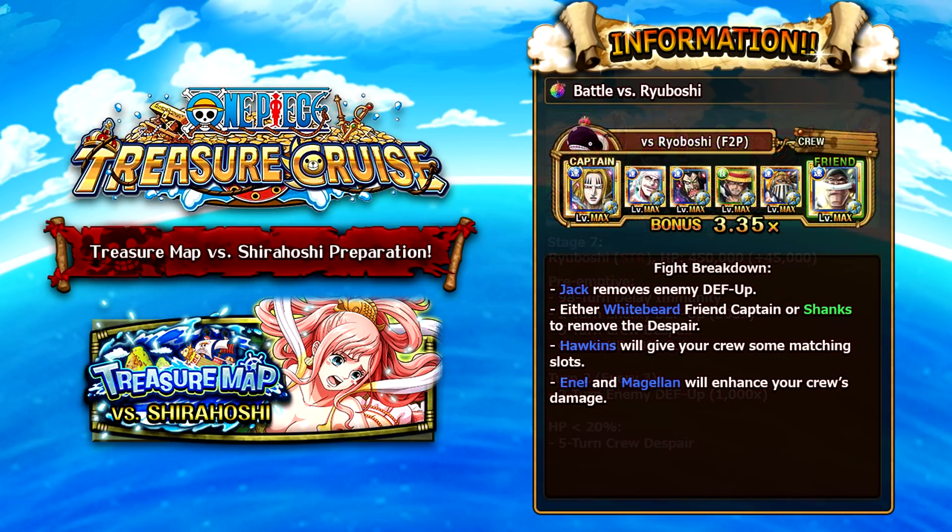The suggested team against Ryuboshi uses Basil Hawkins as captain — he's a striker and cerebral captain, enabling a full striker team. However, if you have V2 Whitebeard (Quickbeard), he is also a 1.35 point boost to this treasure map and his special removes despair by himself, so run him as captain if you have him. Treasure Map Jack can be used as a sub to remove the increased defense the enemy has. Fill the rest of the team with damage boosters — Raid NL for an attack boost, or Colosseum Magellan for his conditional boost. If you have V2 Whitebeard, bring him for this fight.